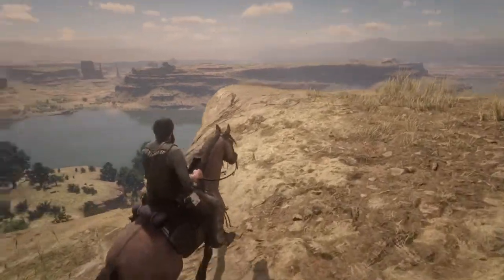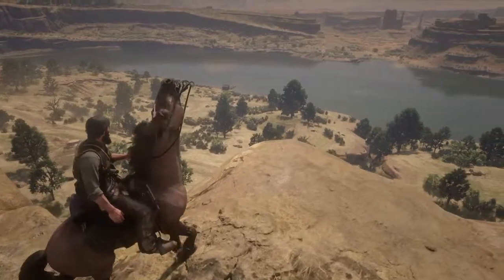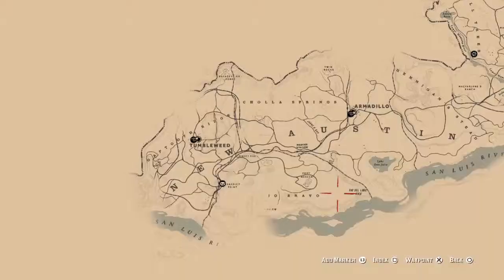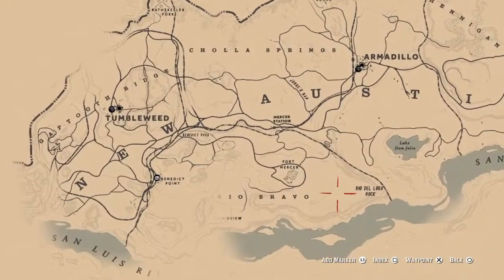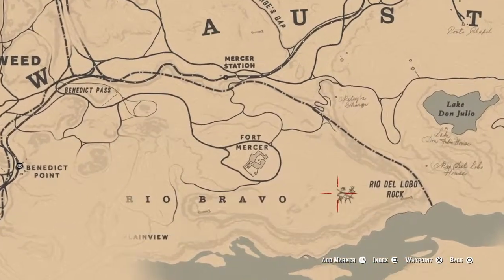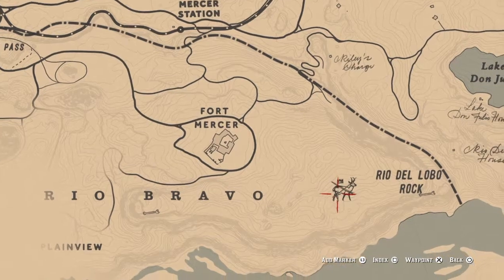Now unlike the American Paint, this does have a set spawning location, which is over in New Austin. So if you're going to go after this horse, you need to be at least up to the epilogue and able to free roam as John Marston. Rio del Lobo Rock and the surrounding area is where you will find this horse.